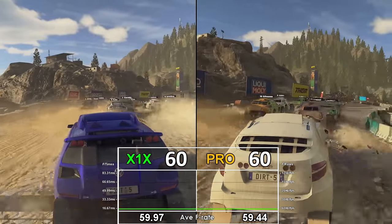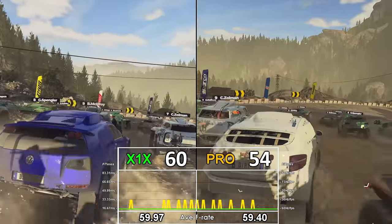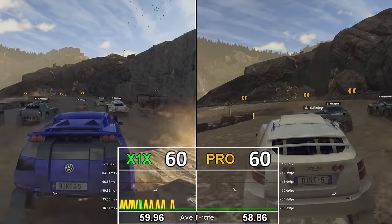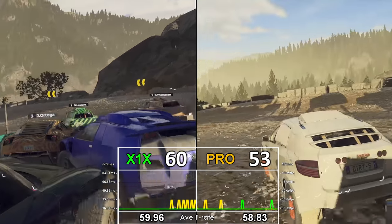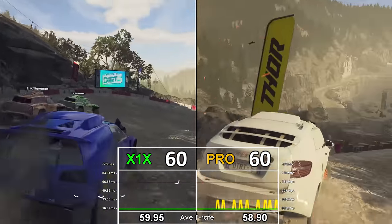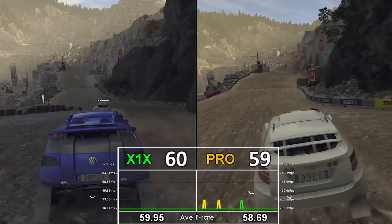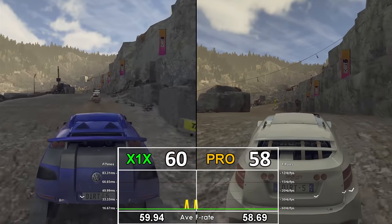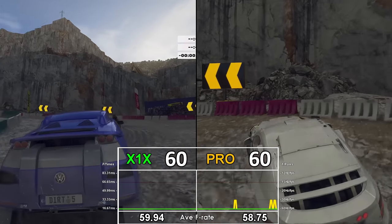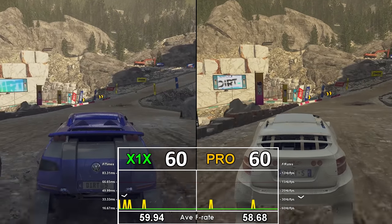The Xbox One X still tries to reconstruct back to 3840, heavily relying on reconstruction from around 1920×1080 half-width, hovering around 1440p — a sharper, slightly cleaner image than the Pro. The Pro again targets 3200×1800 but reconstructs from 1600×900 half-width-and-height, scaling dynamically around 1440p — and it probably needs to go a little higher. The Pro doesn't hold 60fps clearly enough for my liking. The Xbox One X does a much, much better job — it's the most consistent at 60fps mode and slightly sharper, making it definitively the best version among the older generation consoles.